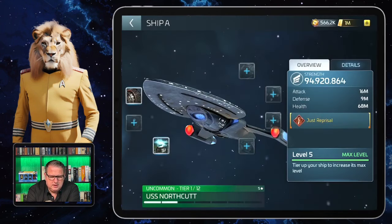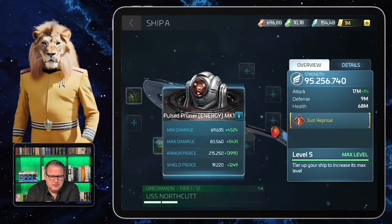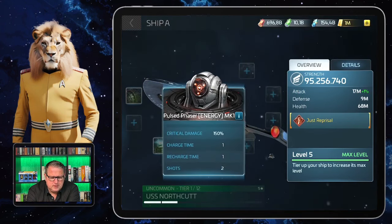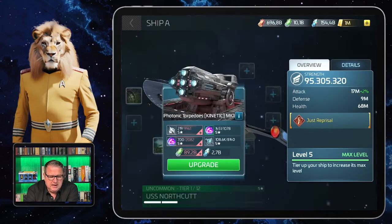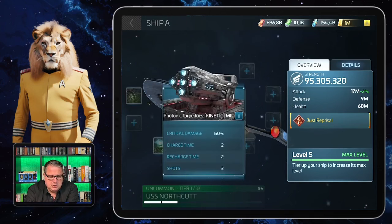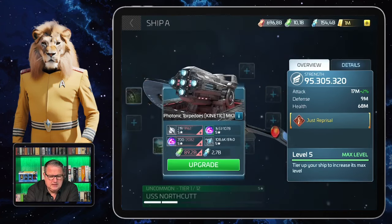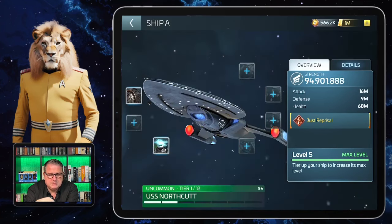We can have a quick look at the weapons as well. You might have seen my video on firing patterns — it's interesting here because the energy weapons have a charge time of 1 and a recharge time of 1 with 2 shots, and the kinetic weapon has a charge time of 2 and a recharge time of 2 but 3 shots. The North Cut has two of those kinetic weapons.